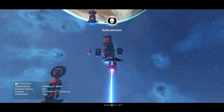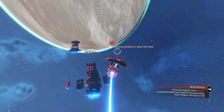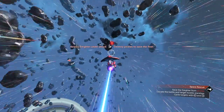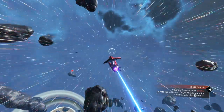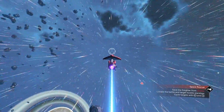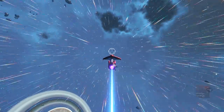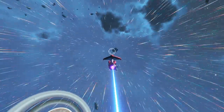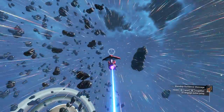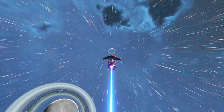Once you warp into a system, you look at your freighter and if you think 'I don't want this one, this design doesn't look good,' just fly away from it. Get away from it, because you need to get outside of the pirate range so you can warp again. Do not attack the pirates, because if you do it stops it from happening again. You have to get away from them without attacking at all.